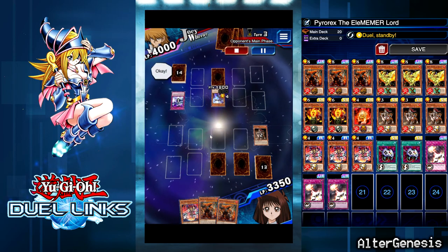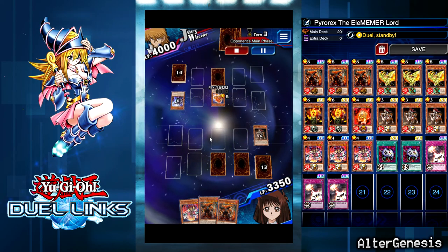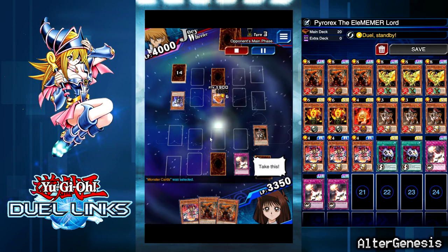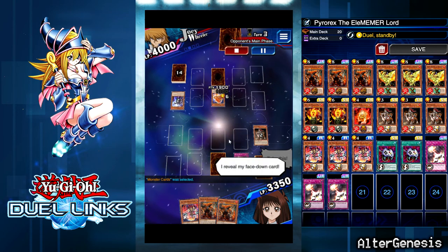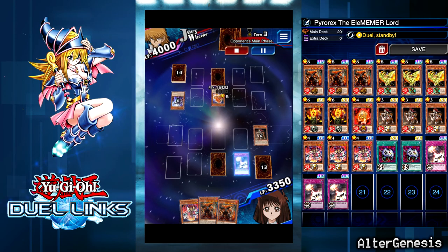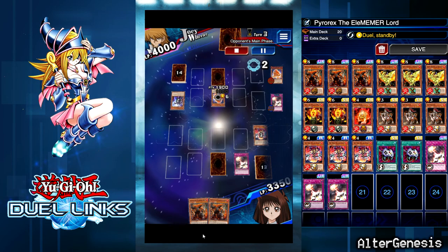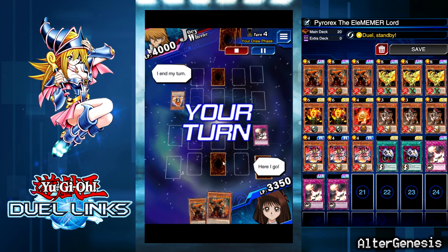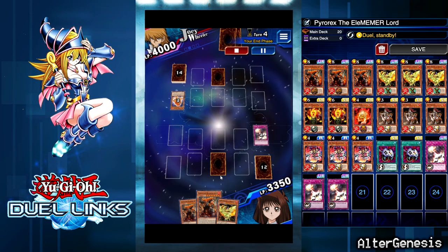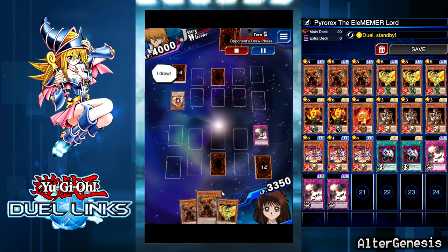Another set. Tribute summon for Hazy Flame! I can pop Divine Wrath on his Hazy Flame and drop the Yaksha. This is actually a bad play — don't do that. I probably should have just dropped Pyro Rex because I'm really counting on my topdeck for a monster. And obviously I can't pick up a Phoenix, so that's really bad for me.